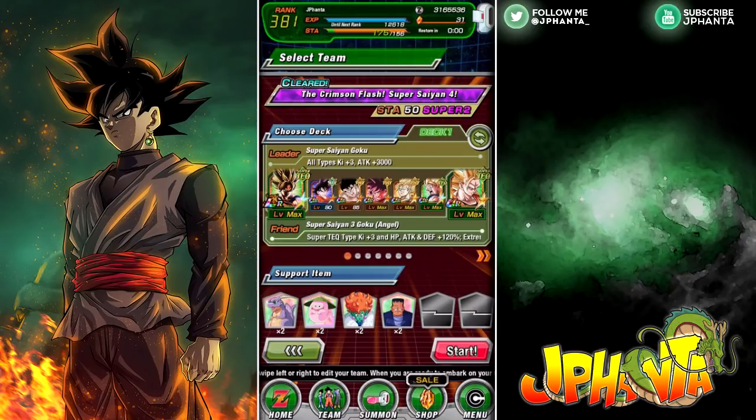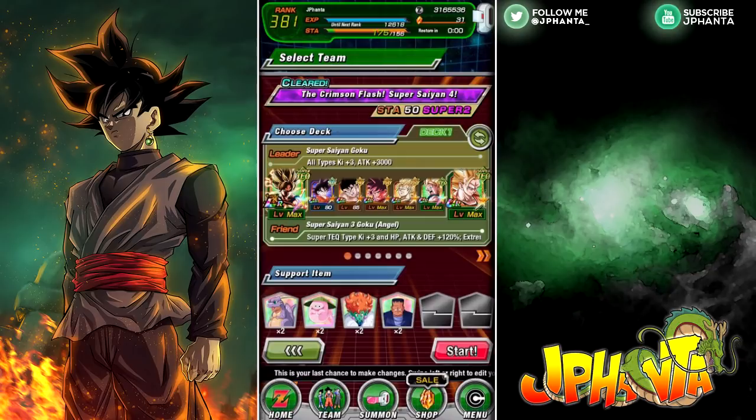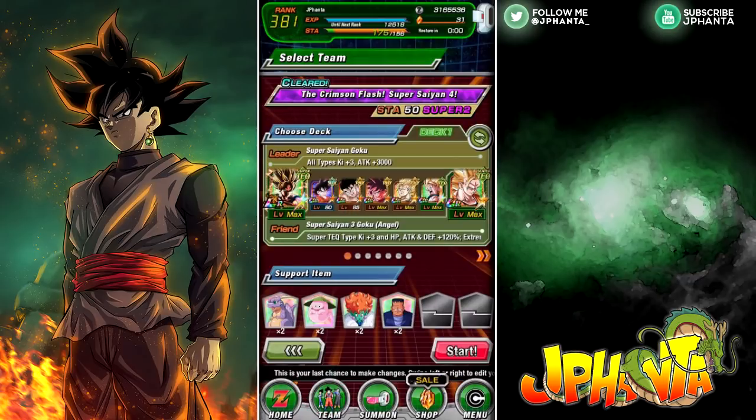For our leader we're running Super Saiyan Goku — he's a three-key leader and provides attack plus three thousand. He's going to be our hardest hitter, especially in the AGL stage. Then we have Kid Goku; we couldn't forget his youth. He's the best Kid Goku I have but he's only super attack level one, so he's just going to be a floater.